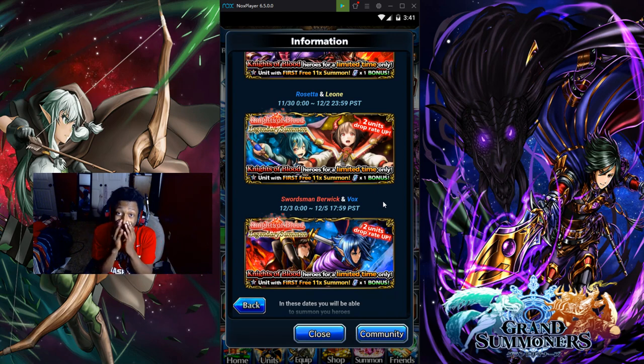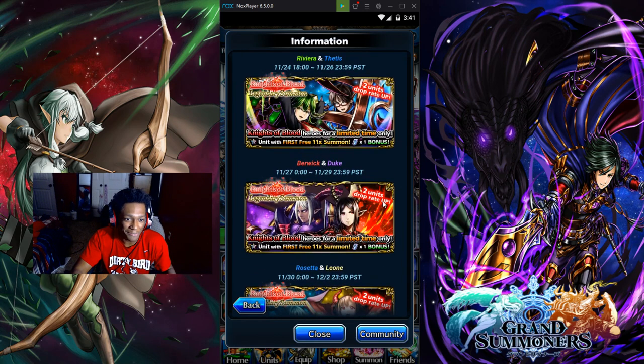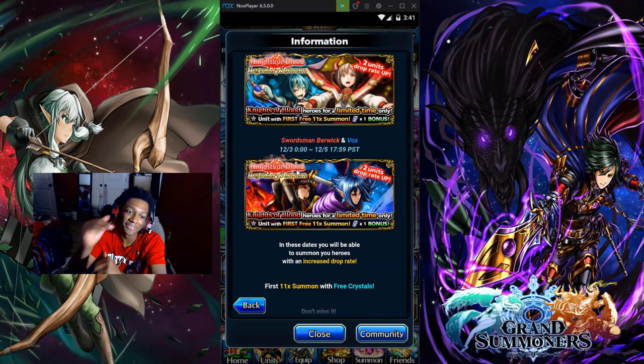What banner should you summon on? That's completely up to you, but I think the best banner is probably Ribby and Fetus — that's actually my favorite one. Box and Sword Wick: Box is top tier, and Sword Wick is basically like a mini Box, just a tier under him.